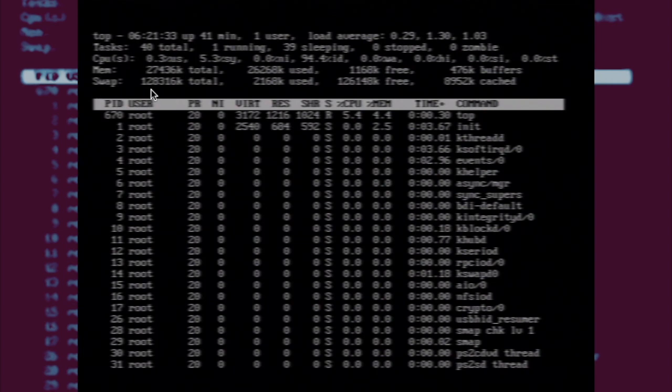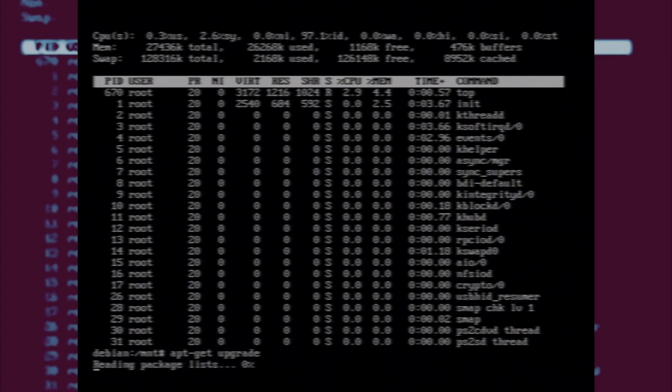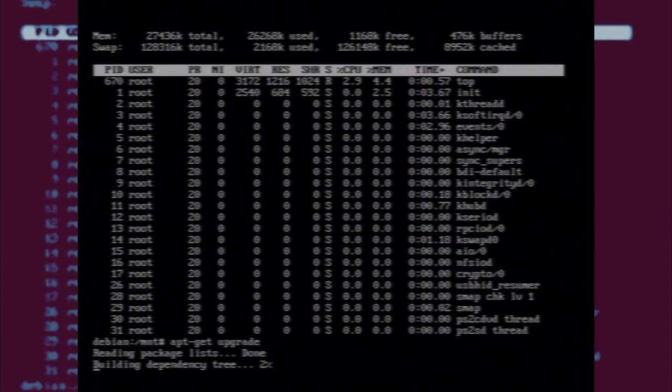Back at the top here you can see it's all working and we should be able to run apt-get now to try and update again. This is all basic stuff in Linux — make sure you have a swap partition running, especially for an old computer.